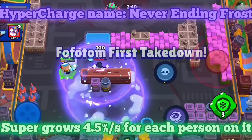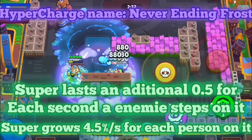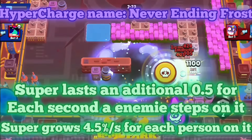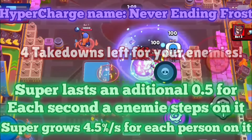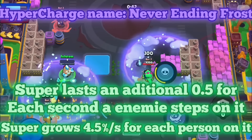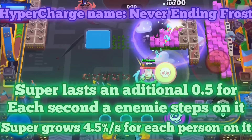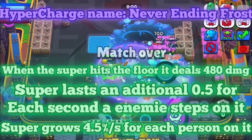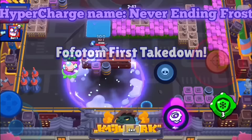On top of that, for each troop standing on the super per second, it will increase the duration of the super by half a second. Doing some math, that means the super could last up to 19.6 seconds. And if someone is still standing on it, the super radius would be increased to 6.66 tiles — just a massive area control for Lou in one single super. Also, when the super hits the floor it deals 480 damage, because it is weird that the super instantly freezes someone yet does not deal damage.